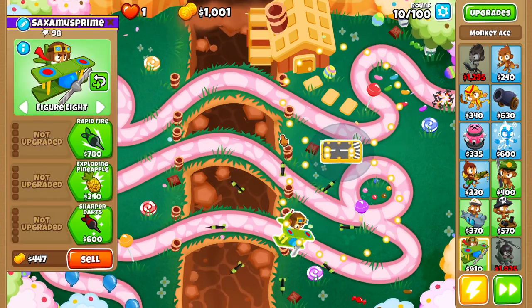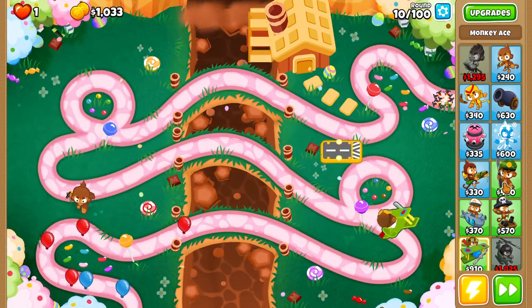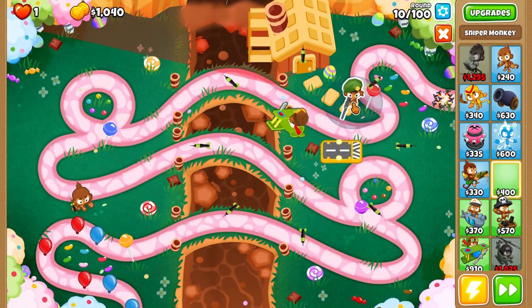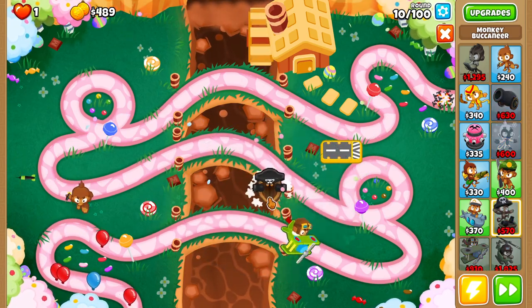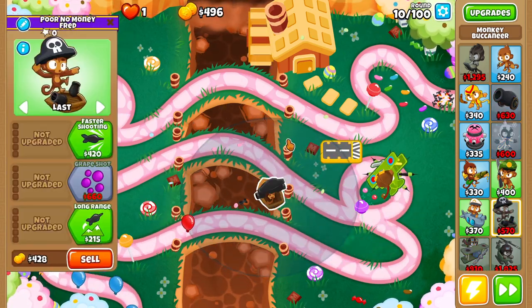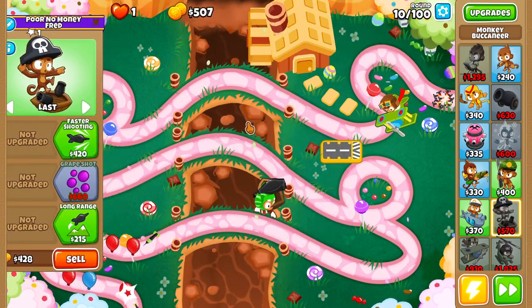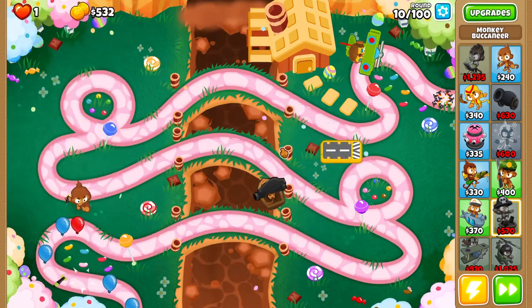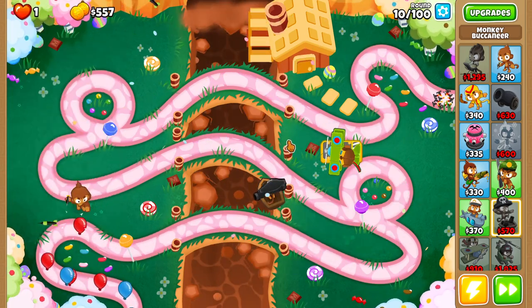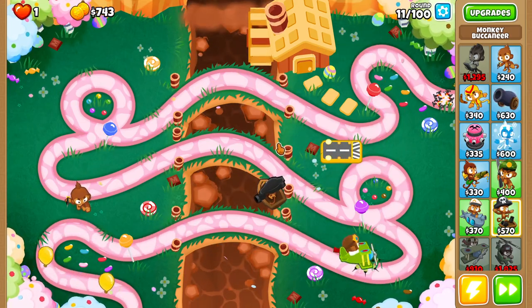The first military monkey is going to cost two-thirds of the normal amount. Also interesting: if you place down a sniper, a sub, or a buccaneer and put them on 'last,' they actually gain an automatic 10% speed boost. So if you can position this guy in a way that makes going on last actually make sense, do it every single time.